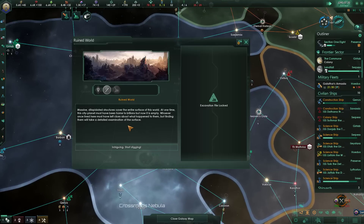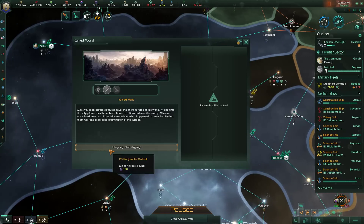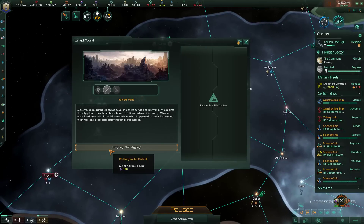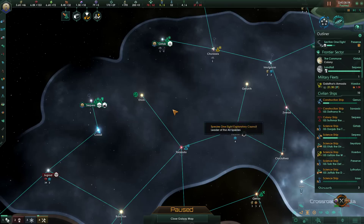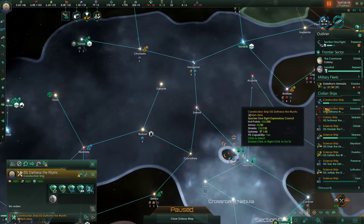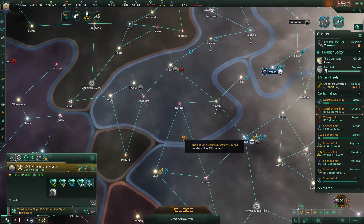We dug up some stuff — ruined world. Massive dilapidated structures cover the entire surface of the world. At one time the city planet must have been home to billions, now it's empty. Whoever once lived here must have left clues about what happened to them, but finding them will take dedicated examination of the surface. So this is our excavation — it is the relic system.